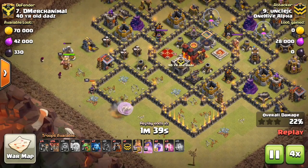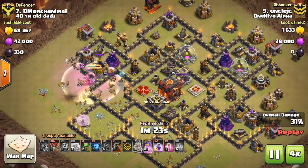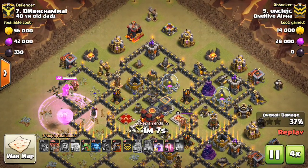To give some perspective, two balloons will still do enough damage to take out a relatively low HP building, such as an Archer Tower, a Tesla, or a Mortar.